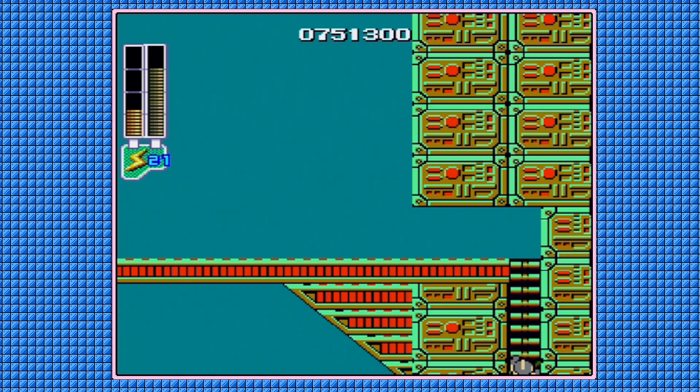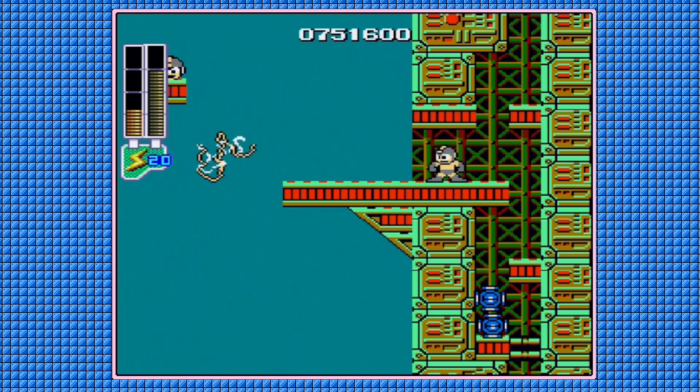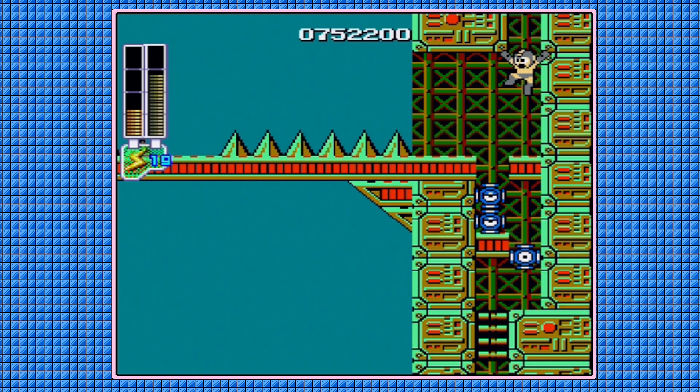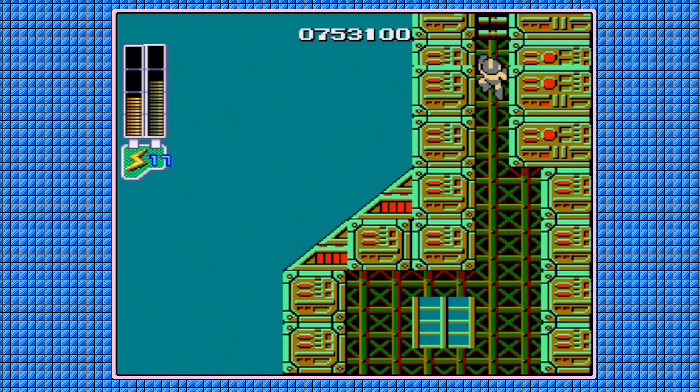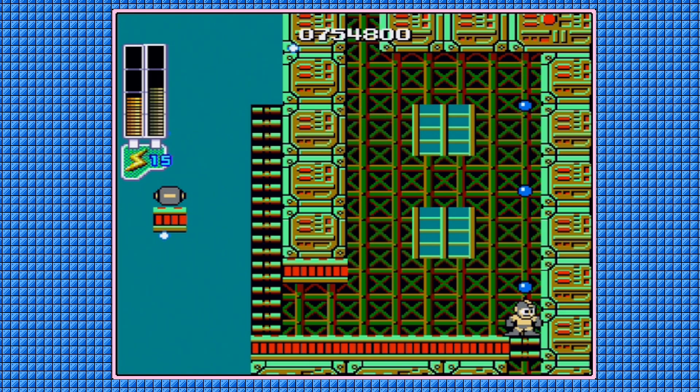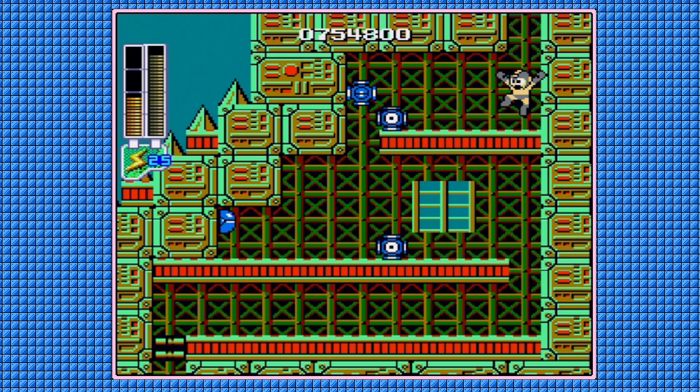That's the worst this stage has to offer, thankfully — well, at least until you get to the boss, but that's kind of another story. It's perfectly safe to go for that one-up; just make sure you use the Magnet Beam to get it. Thunder Beam is kind of your best friend on this screen — on all these screens, really. That was an unfortunate set of drops; I usually get some health drops from these. There's almost no chance that I'm going to defeat this.